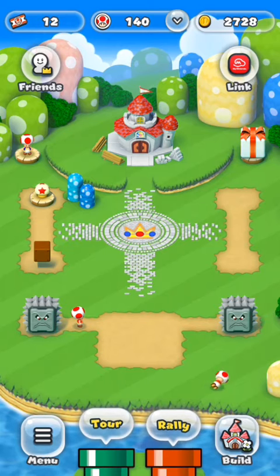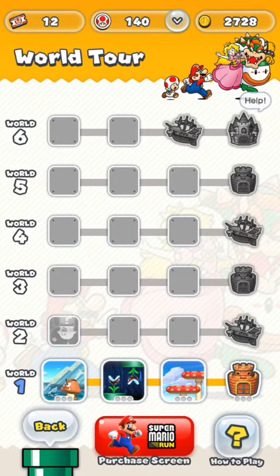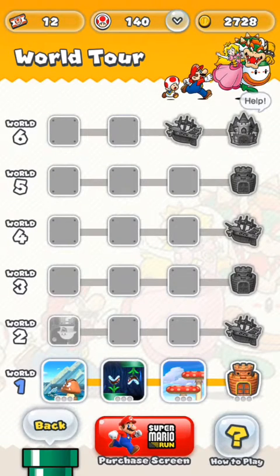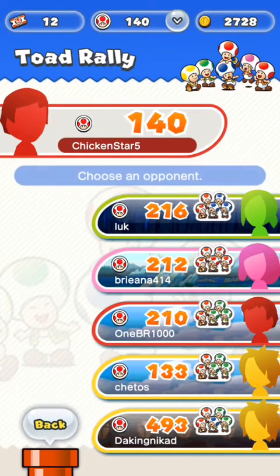First of all, you need to go to Course and complete World 1 — all three of them — and Bowser's Castle. You have to finish all four. And then once you're there, when you go to Rally, the different colored toads will pop up.